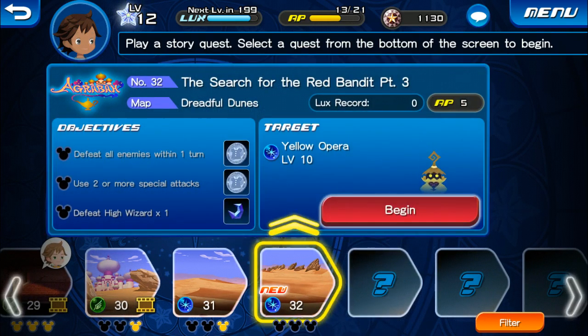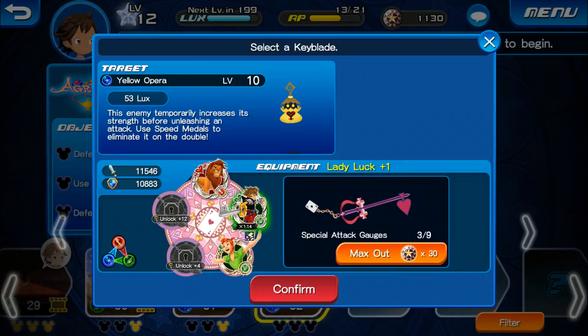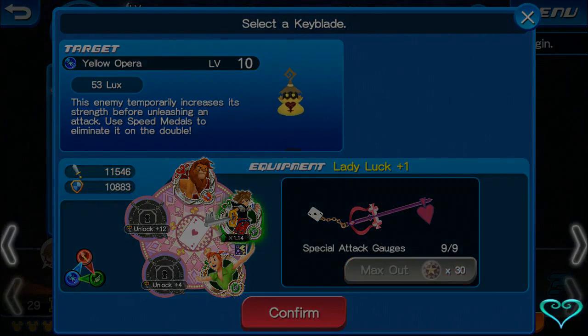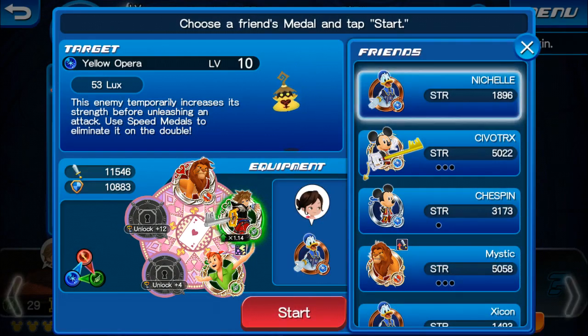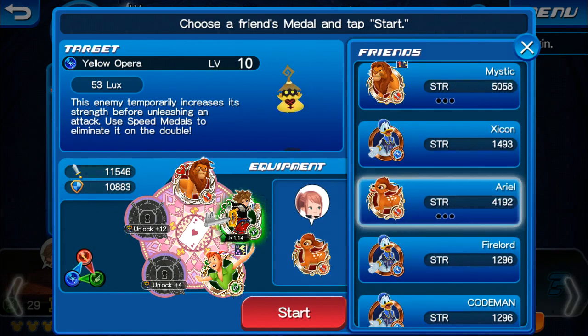Our next quest is 'The Search for the Red Bandit Part Three,' so we're gonna head straight in — it's gonna be the last quest for the day. This amazing story has been going on pretty good so far. We're going to go ahead and max out the gauges because we're gonna need max power. I'm going to choose him — I really use him a lot. I guess we go with Ariel, because we don't really just use the ones set at the top.